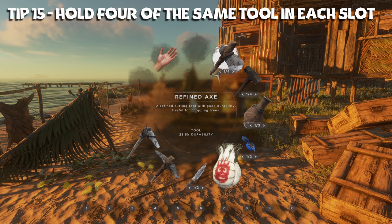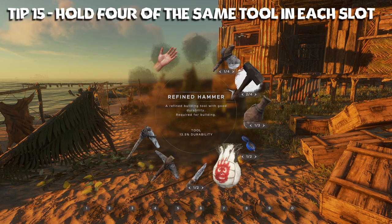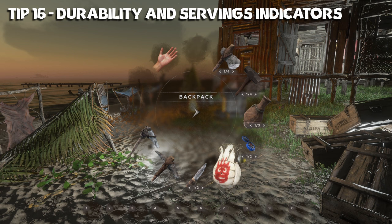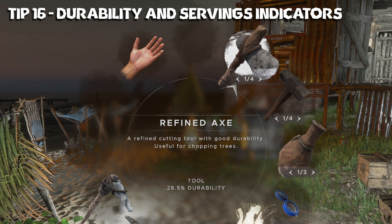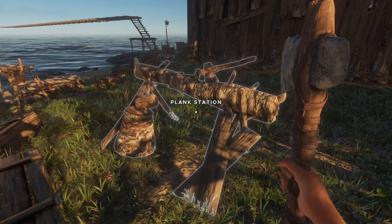Tip number fifteen: you can hold up to four of the same tool in each backpack slot. You can see here I have four different axes — they're all pretty low on durability — and then four hammers. That makes it nice for making sure that if you're ever out and about you don't run out of one of your main tools. Tip number sixteen: items will show their condition in the backpack with a number percentage and a whitish overlay. You can see this one has 28.5% and that white overlay is virtually non-existent. For knives you see 100%. For items like food and water bottles it also depicts the servings as well.